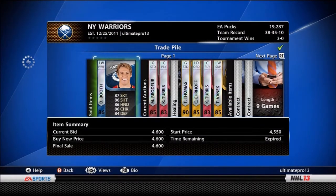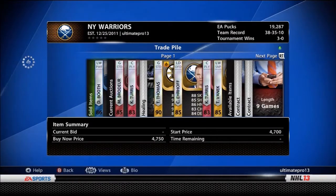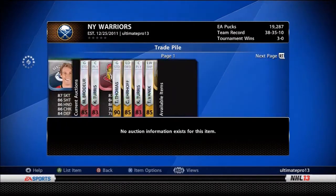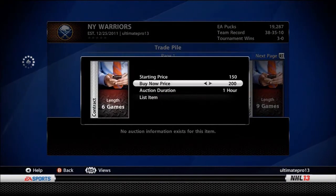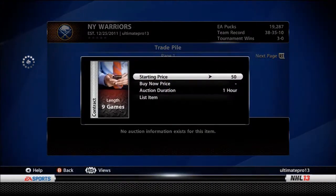Go to Trade Pile. David Booth sold. So for a six-game contract, put 150 bid, 200 buy now, one hour — so it'll go towards the front. You don't really want to put contracts in for, like, a day. Just put them in for an hour. List them all at 150 bid, 200 buy now.